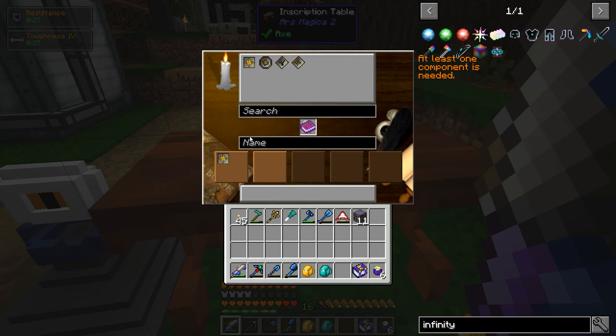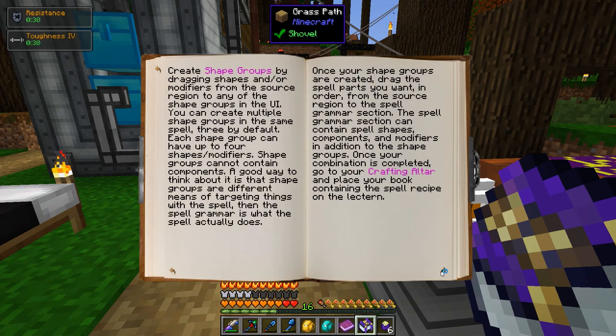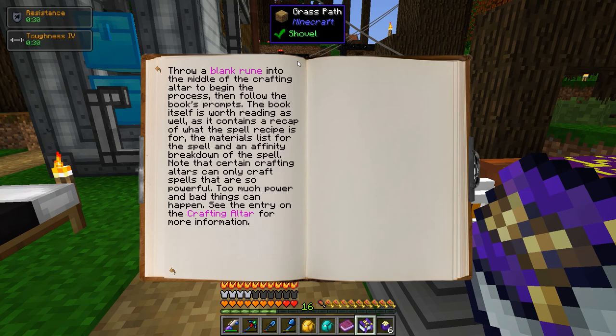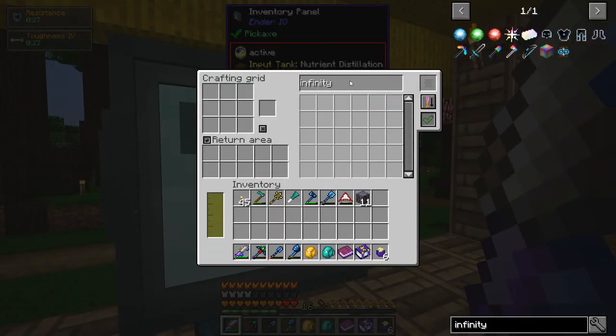So at the minimum we need a shape and something like this. Maybe I should read the book more. We got one. But we need to finish the spell — once your combination is completed, go to your crafting altar and place your book containing the spell recipe on the lectern. Throw a blank rune. I know there are runes in Blood Magic, but there must be one from Ars Magica too.